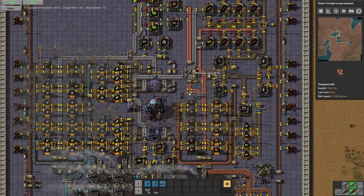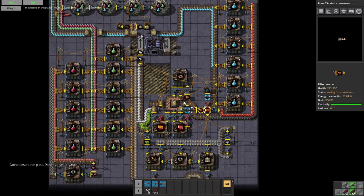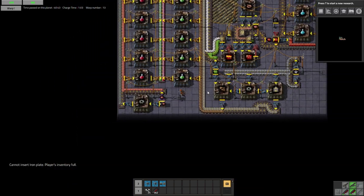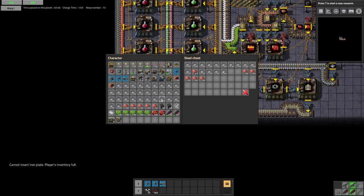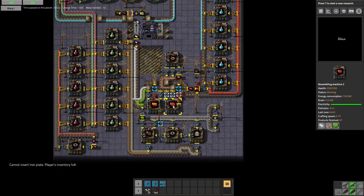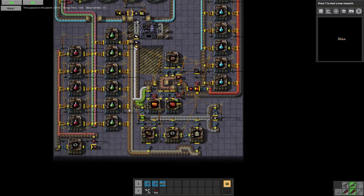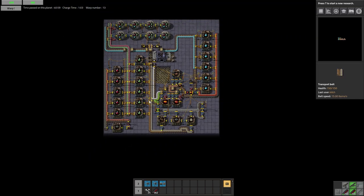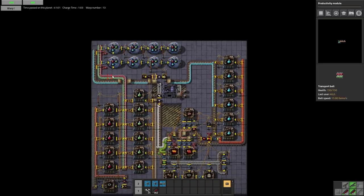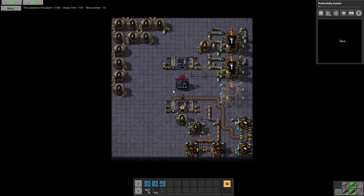Let's go ahead and do a supply run — we'll get circuits, copper, iron, full inventory. Two taken care of. Since we're not making circuits down here, that is going to empty out a lot slower now. We're not researching anything. Let's do productivity modules — I think those will be a lot handier down here than the actual speed modules.